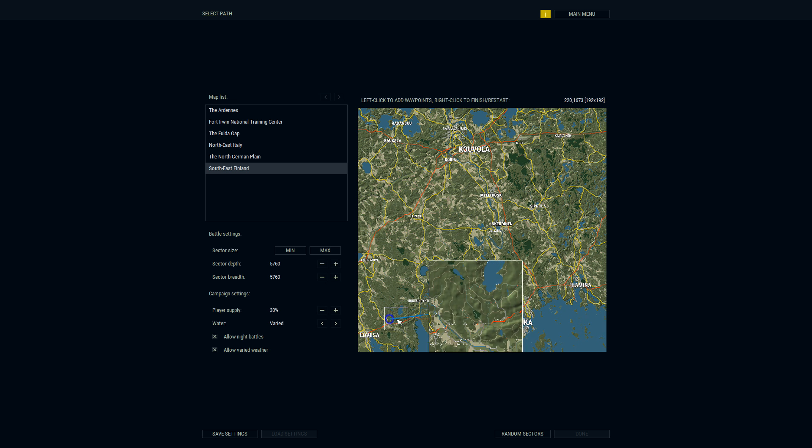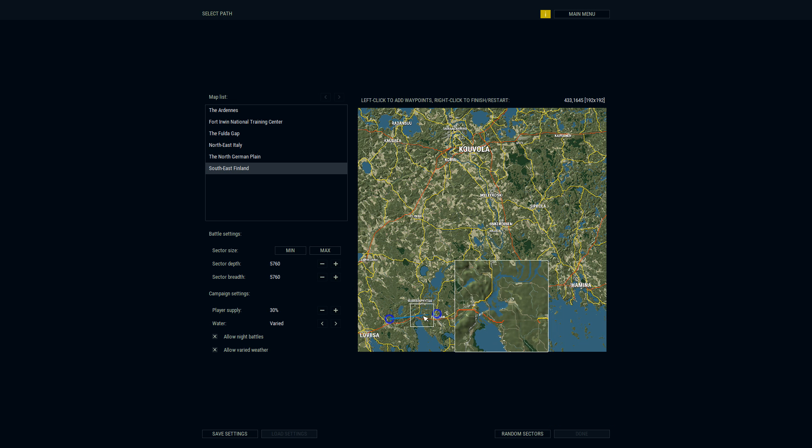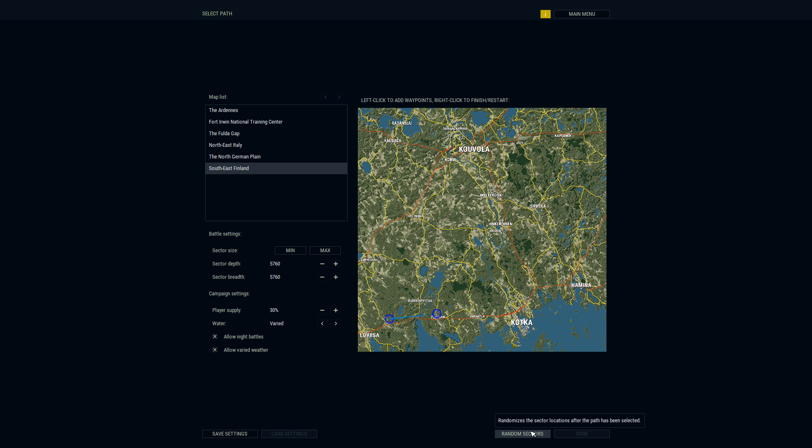We have our starting and end points set. Let's generate the random maps. By the way, if you have water in the area, it's harder for the game to create valid maps. We couldn't do it the first time — a handful of maps were created but three were invalid. On the second try we got lucky, which is quite fortunate with all that water.